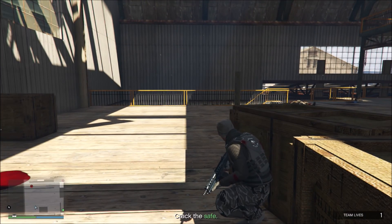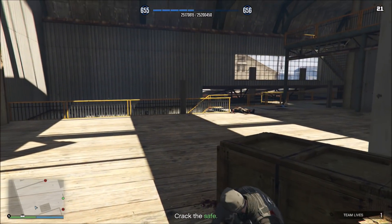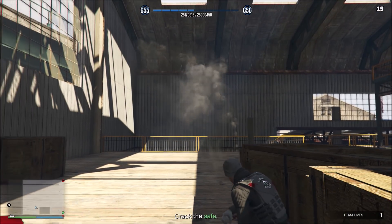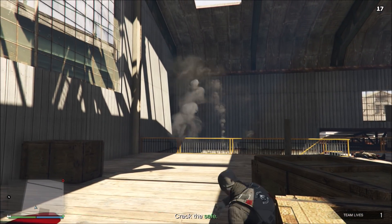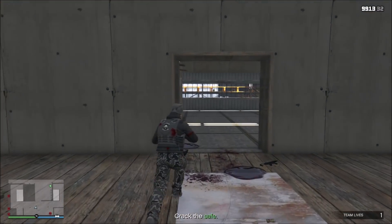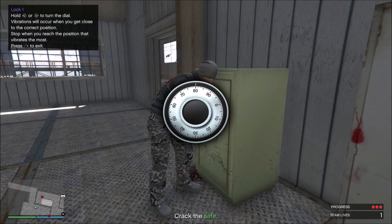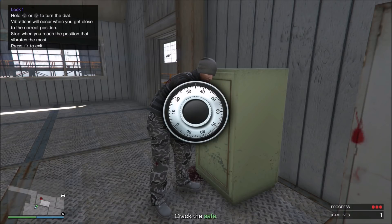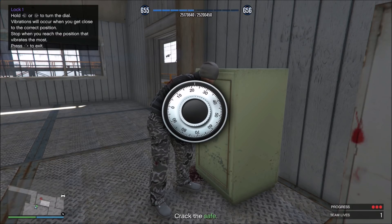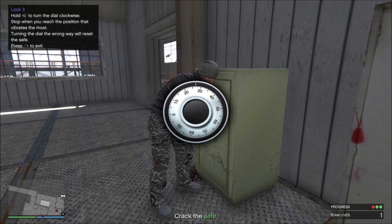This is the worst part of this mission right here. Once you get this part done, the rest isn't too bad — but there's still another half of the mission to do. Throw those tear gas canisters down the stairs again, and hopefully this time it'll give you a little bit more time. Run in and start cracking the safe. Once you get to where the controller starts rumbling real bad, just let off, and then slowly tap it over to try to get to the combination. You can knock it out pretty quick as long as you don't have guys shooting at you.